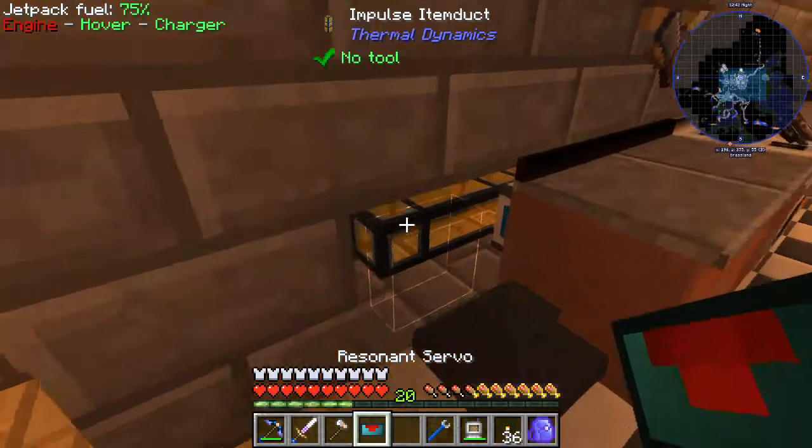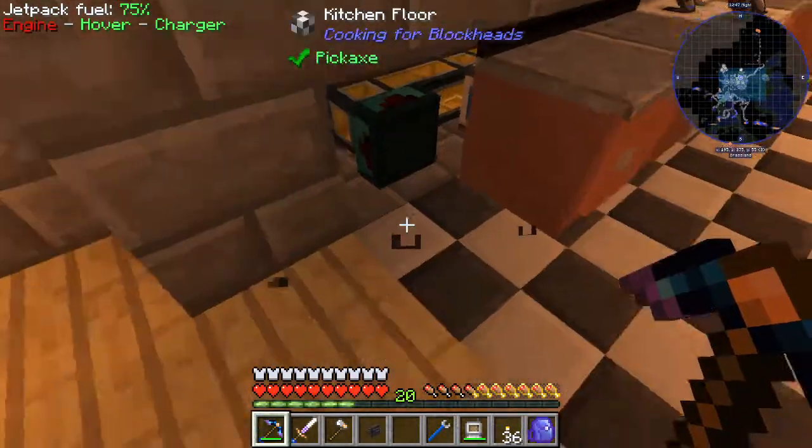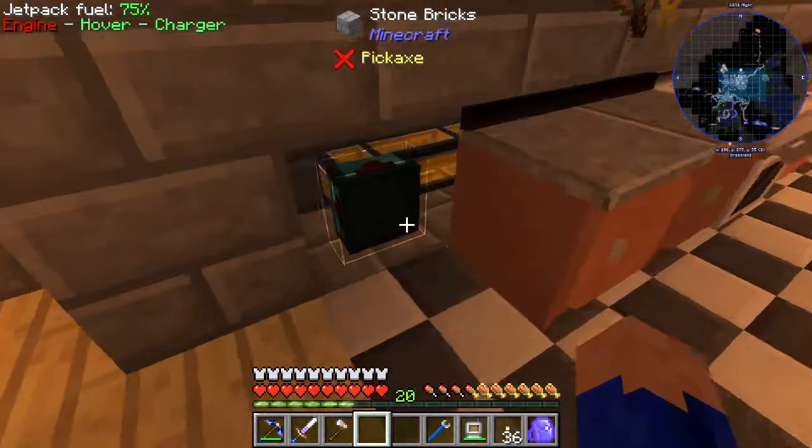Oh it didn't give me an interface. But I can still make one there. Okay, that's good enough, that's what I needed to do anyway. The exporter was supposed to fake an inventory for me, but oh well.